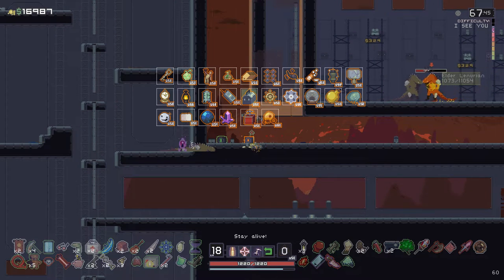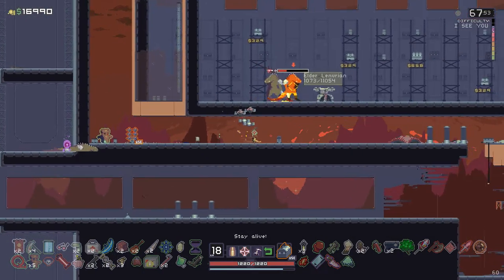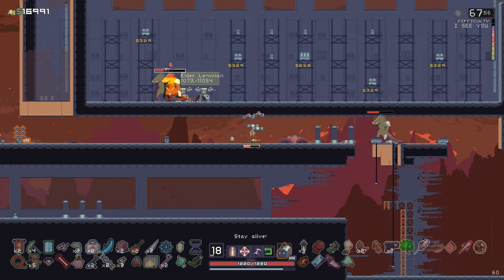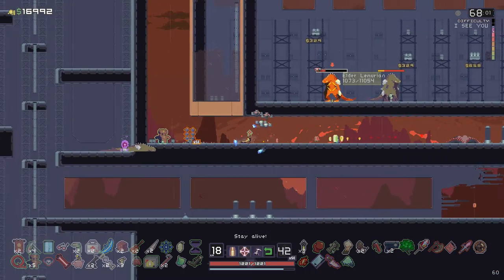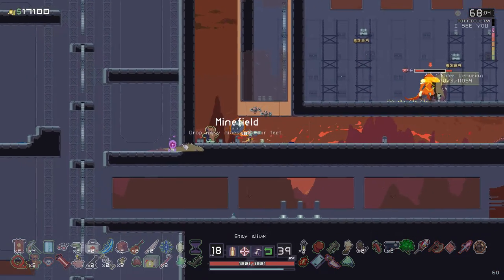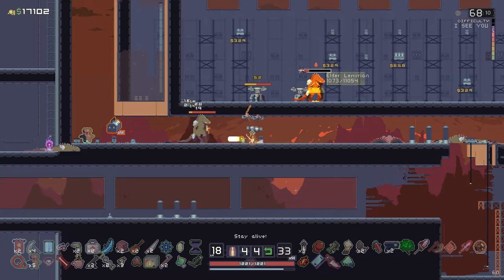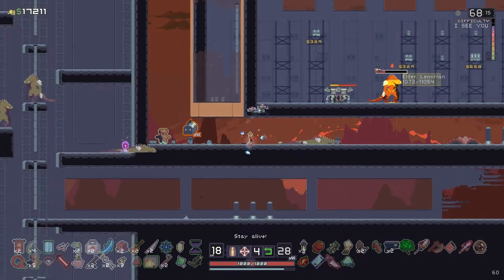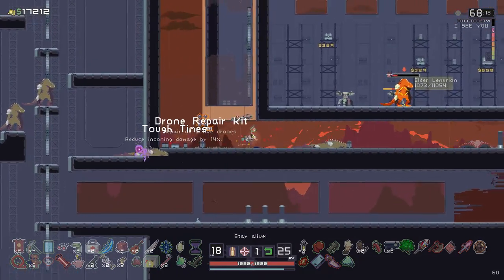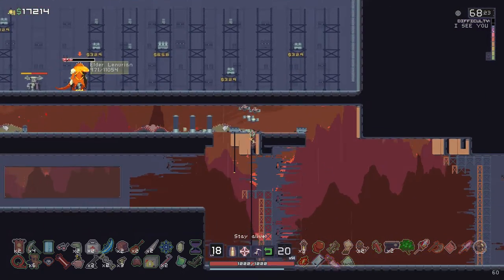Co-op is dogshit hard to set up — seriously, I've gotten online co-op to work exactly once. Local co-op is a bit easier but still not easy. The UI and settings are really difficult to work around; I wish the pause menu had more thought put into it — it's way harder than it should be to just swap some controls around. I also hear that if your game goes on long enough, the difficulty wraps back around from incredibly hard to very easy again. I've never seen this in my 300-something hours, but I still think it would be way better without it.